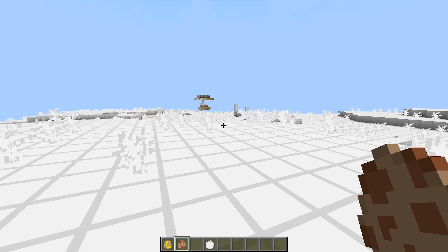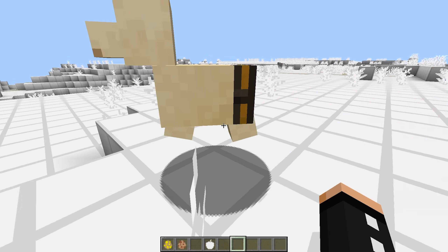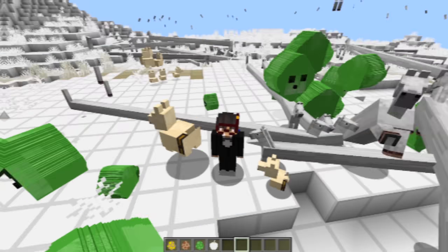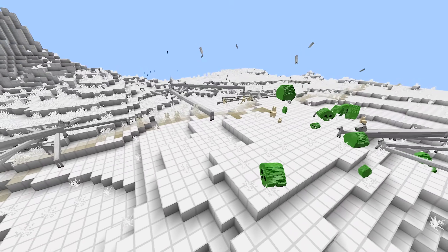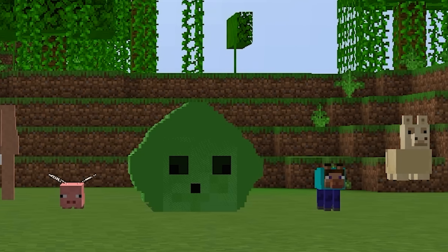Alright now let's see the final mob - the llama. Boom. What the heck is that? Look how tiny his legs are. They just look so funny. Okay this stage was definitely the most cursed - I'll give this a rating of 9 out of 10. Ladies and gentlemen, I present to you the Minecraft Avengers.